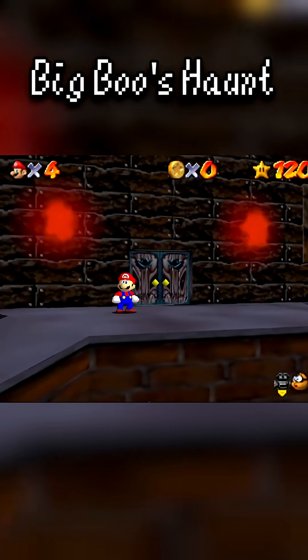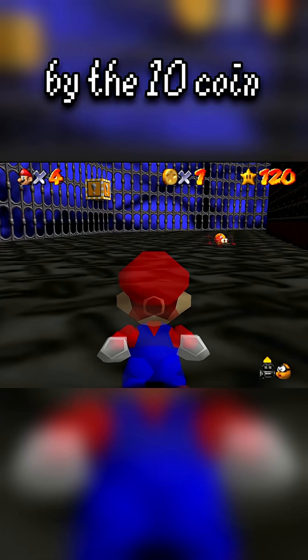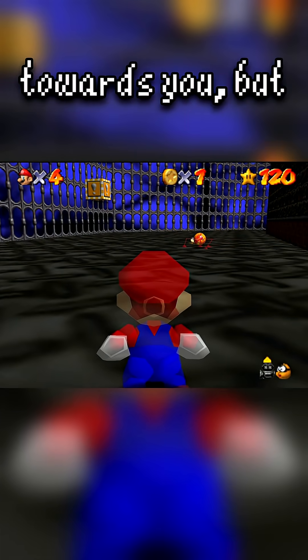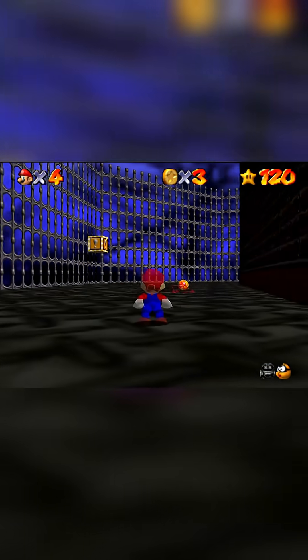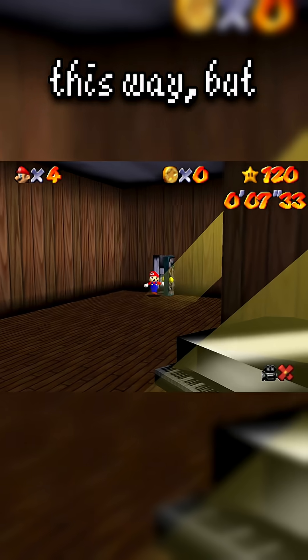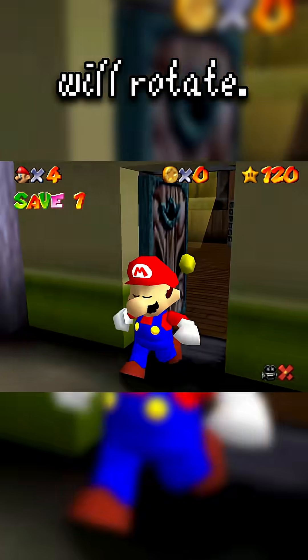If you touch this door in Big Boo's Haunt by 4.03 seconds, the scuttlebug over here by the 10 coin box will come towards you, but if you touch it at 4.06 seconds, he circles away. Many runners memorized it in this way, but there's a deeper mechanism going on that determines which way the scuttlebug will rotate.